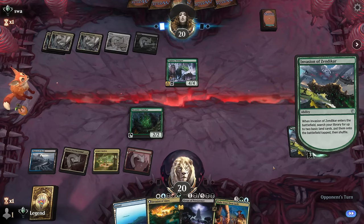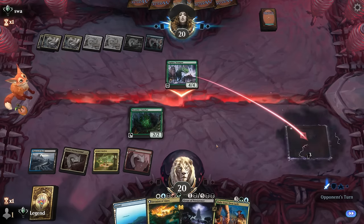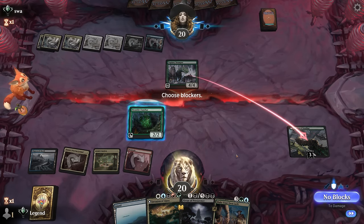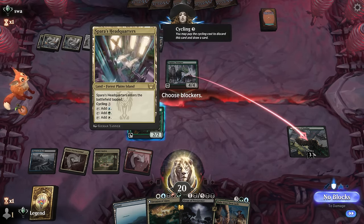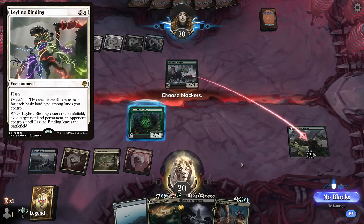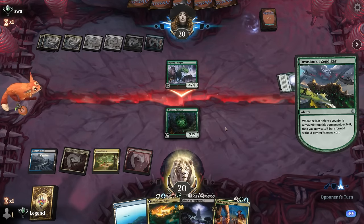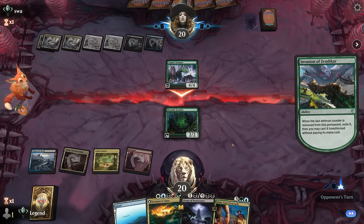The opponent can immediately ramp and transform our Invasion by attacking it with a Stomper. I could block so they're unable to cast a one-mana Leyline Binding, but they're missing Mountain so a Binding would cost them two mana. I'm fine letting it transform — otherwise Leyline Binding could mess up our turn with Invasion of Alara.